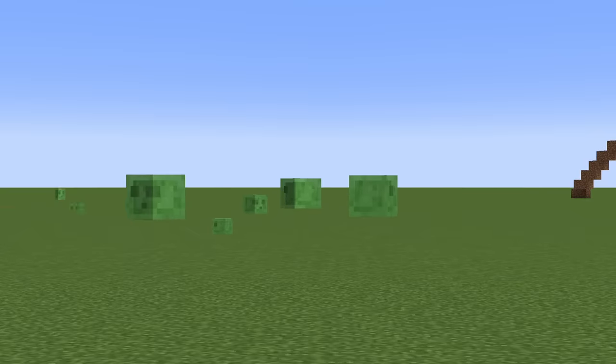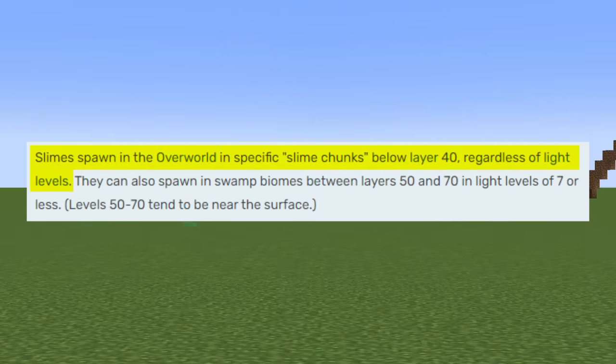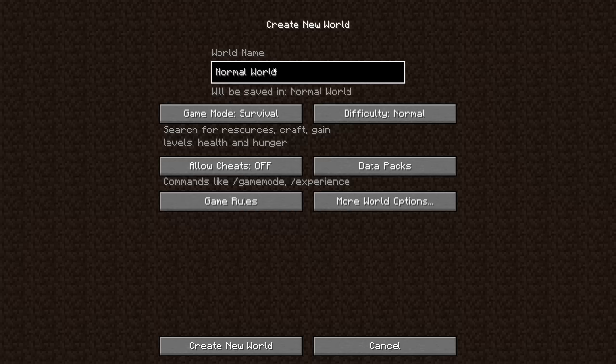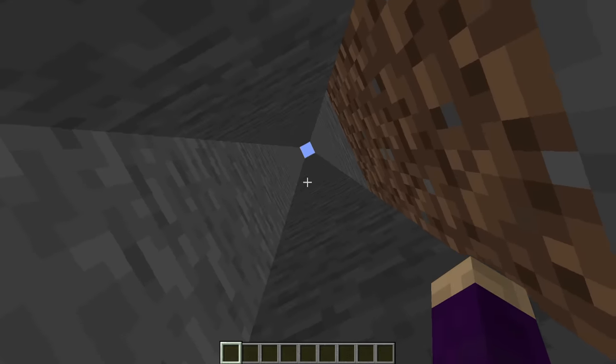But for us survival players, these guys will spawn anywhere there's a slime chunk. And unlike most other mobs, they don't mind a little light — unless they're swamp slimes; those guys don't like the light. On normal worlds, you don't run into them too often because they only spawn below Y level 40, which is usually underground.